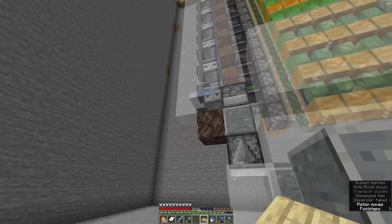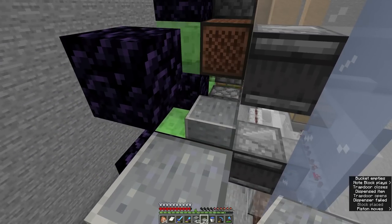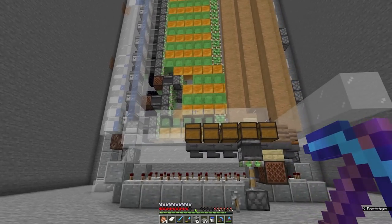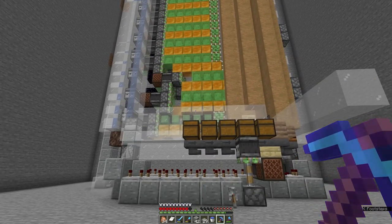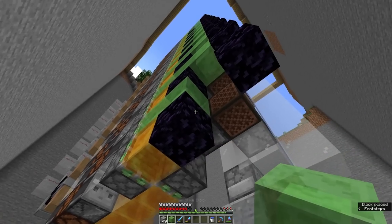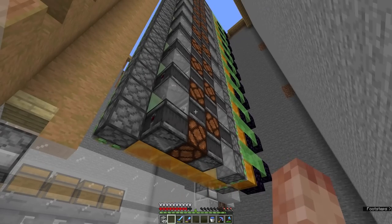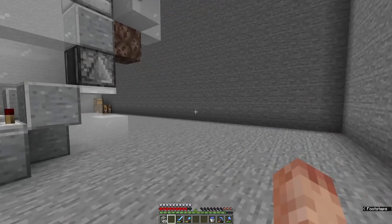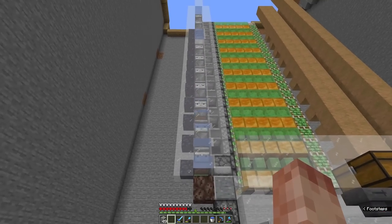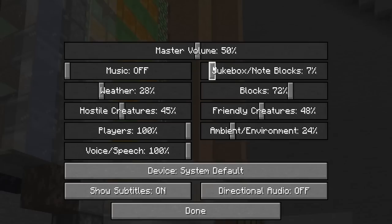Putting a slab there to cover up the note blocks literally just broke everything — not the first time this has happened and probably won't be the last. Something to do with quasi-connectivity maybe. The good thing about breaking and rebuilding this so many times is I now feel like I have a good understanding of flying machines — I've built this thing four or five times, not even counting all the messing around in creative. Hopefully I've fixed it and found a better solution for making the note blocks quieter.